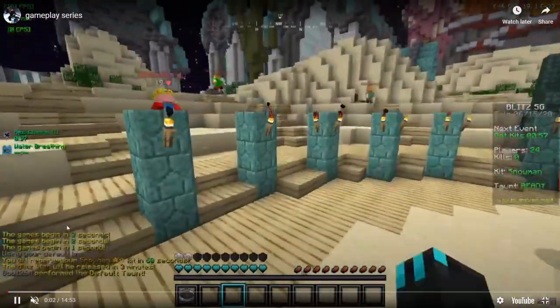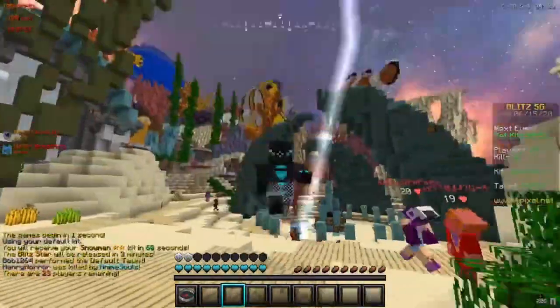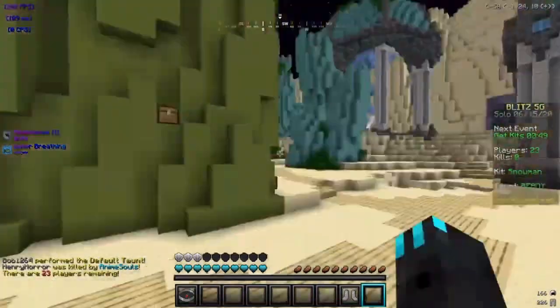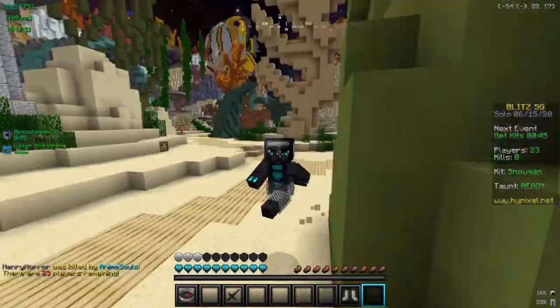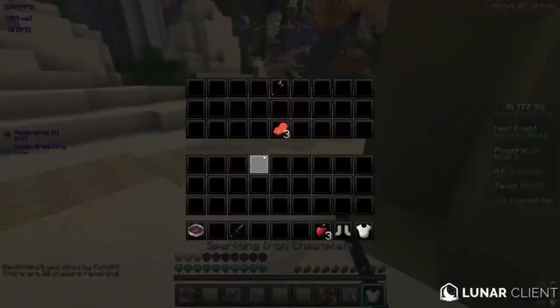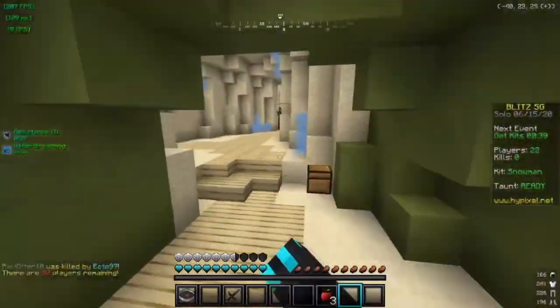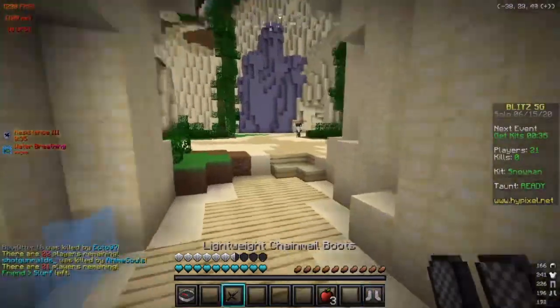So as you can clearly see, he jumps right into it, wastes absolutely no time, starts the video when he needs to. He's Snowman Prestige 2 — pretty good kit choice — and he gets Chain Leggings out of a chest right off the bat. His looting is fast and prioritized, he knows what his kit gets. He gets the apples, but that's okay. I think Snowman actually gets food. I would have sound on for this video, but he has music going in the background, so it's whatever.